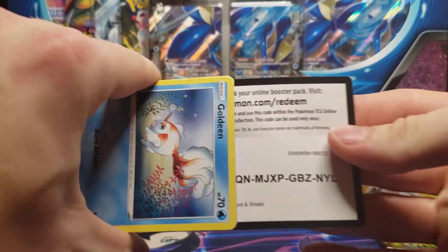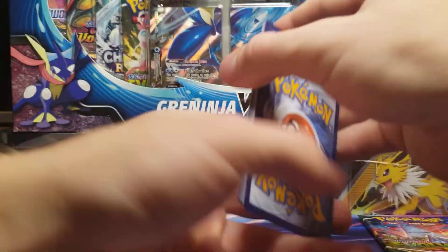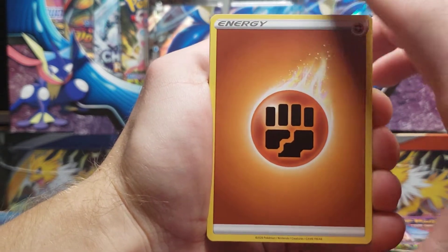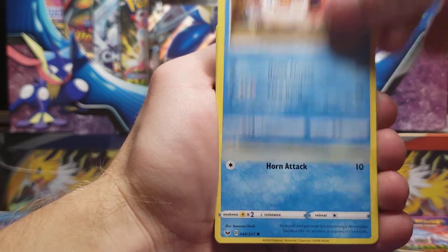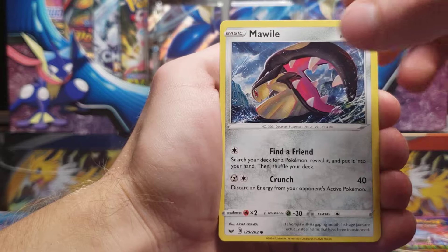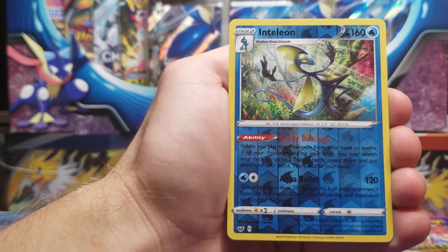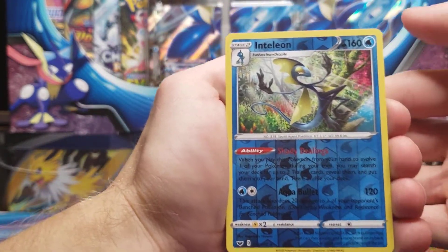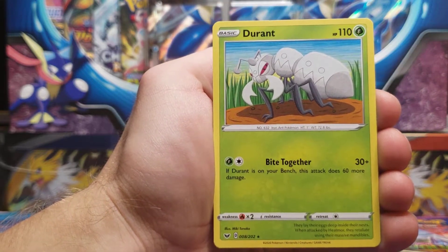You should be able to find this first partner pack all over online or in stores, so hopefully you're able to do that for MSRP, which is $10. We have our Energy, Citrus Berry, Hyper Potion, Kingler, Goldeen, Glassflor, Mawal, Snom, Sizzlipede, Reverse Holo of Archteldeon — which I believe is a decent card. I know that Drizzle, one of the cards in Sword and Shield Base, is very playable. And a non-holo Durant. Okay, decent Reverse Holo, nothing crazy.